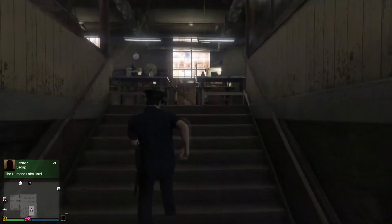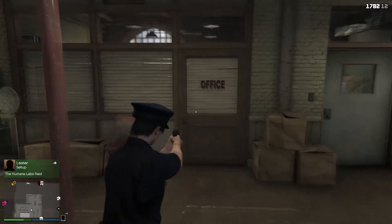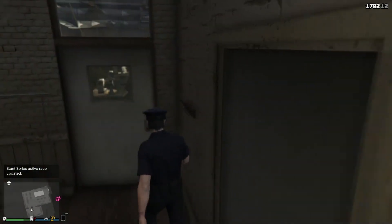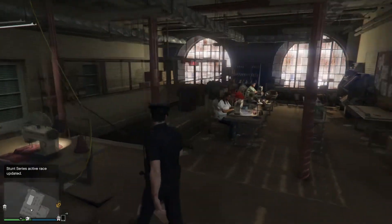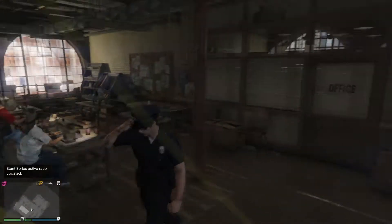That's the glitch. It's really, really simple and easy. The only thing is you cannot get inside the office, but you can get inside this little small room in here. Otherwise it's pretty much a cool little glitch. Please leave a like, hit subscribe — it helps a lot more than you think when you hit subscribe. Peace.